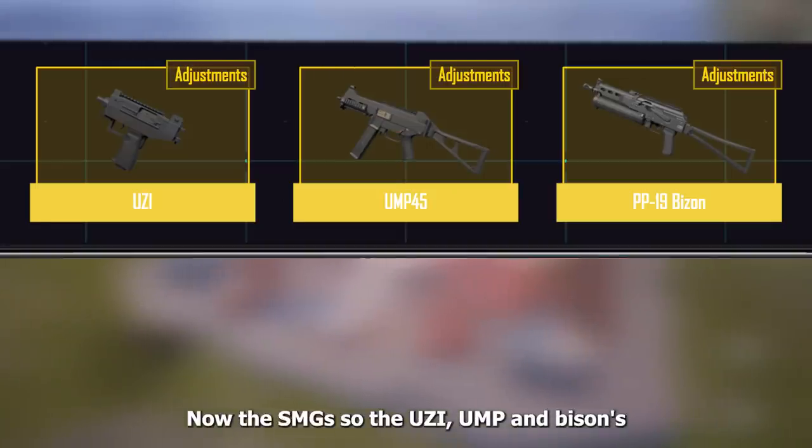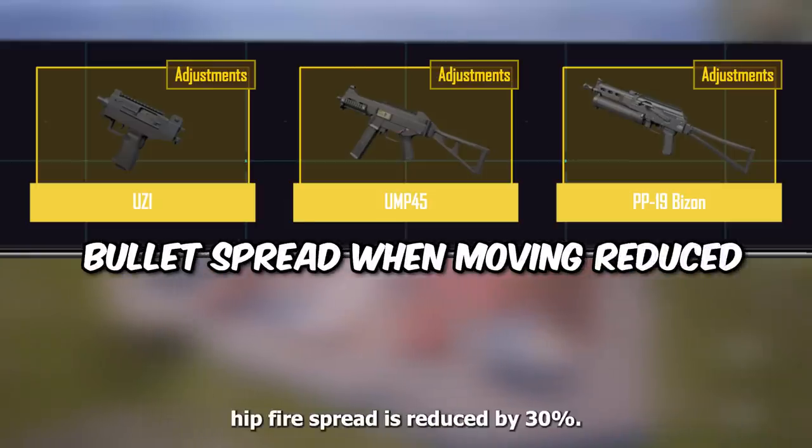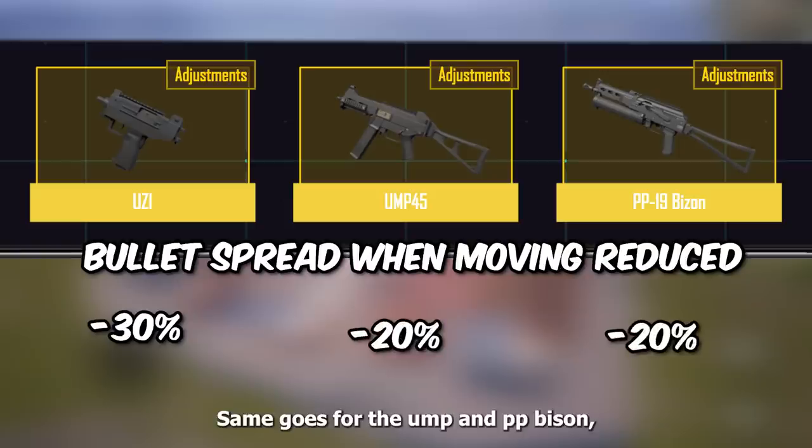For the SMGs, the UZI, UMP, and PP-19 Bizon's weapon switch speed has increased by 35%, so you can now equip and unequip these guns 35% faster than before. The UZI's hip fire spread is also reduced by 30%, giving it better hip fire performance. The same goes for the UMP and PP-19 Bizon, but with a 20% improvement.